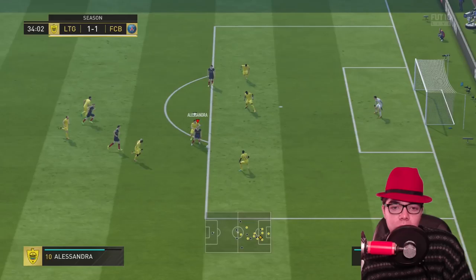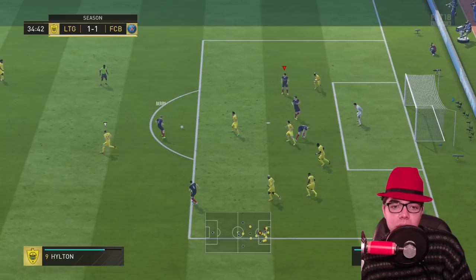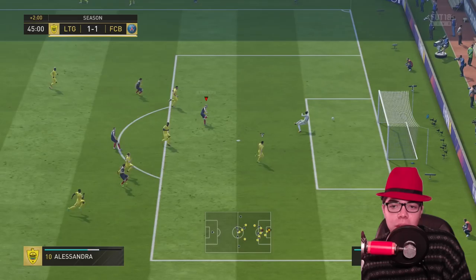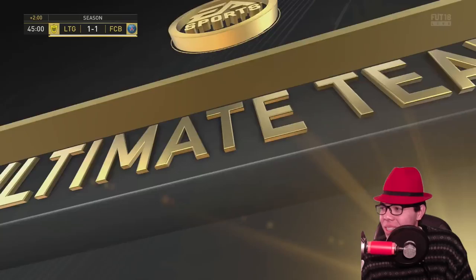Wide for Alessandra — get by Azpilicueta. You've got the speed, the agility, acceleration, balance. They shouldn't touch you. Whiteman plays a great ball for Alessandra. Have some composure — left foot. Do you play football or do you just run agility drills all day? At halftime — yeah, that's my halftime report.